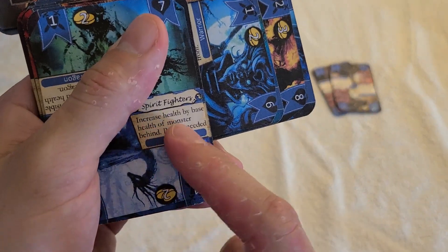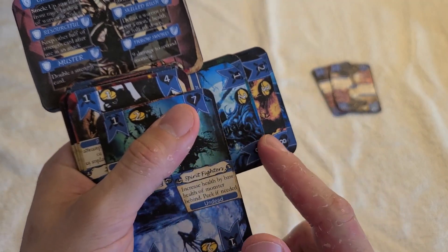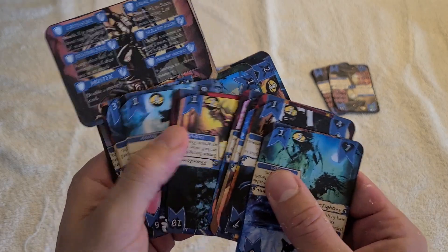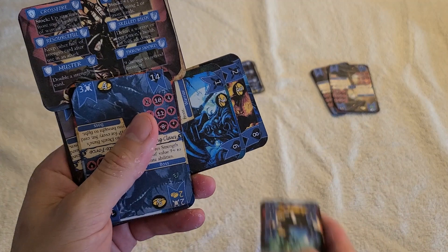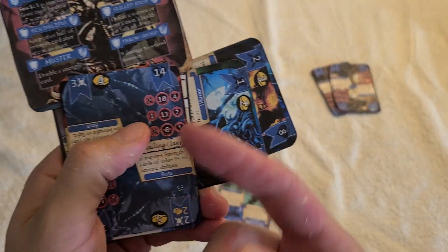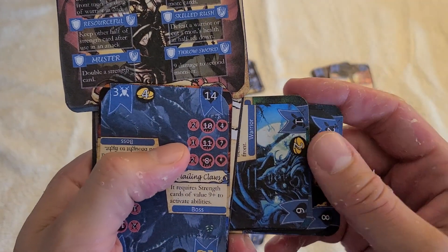And you'd work your way through the deck like that, minding the health of these monsters and expending your strength and your abilities to defeat them. When you get to the end of the wave, you've got to face the boss. This boss is going to get stronger every time because you're going to flip and rotate it to the stronger versions for the later waves.